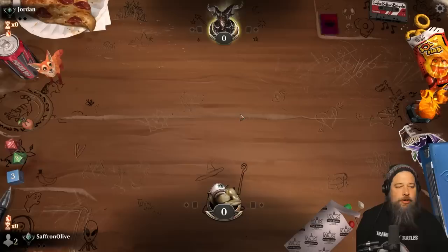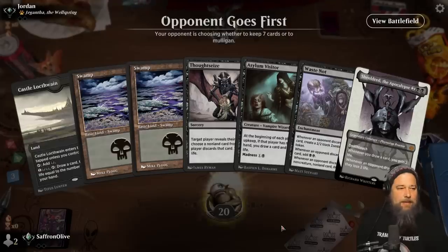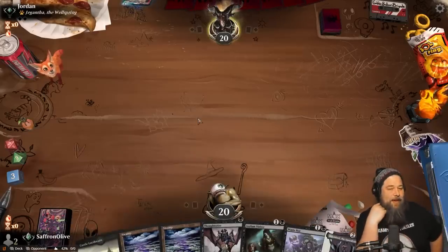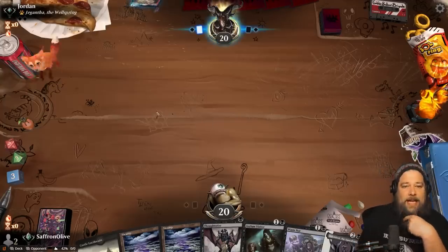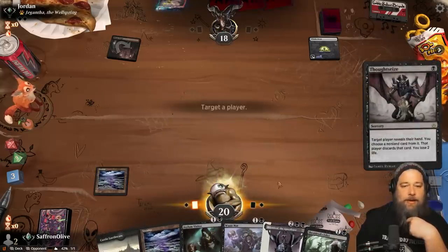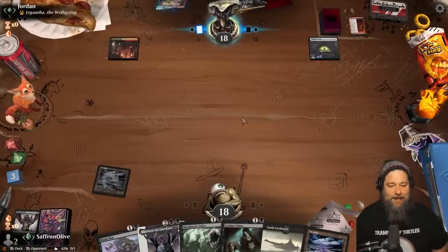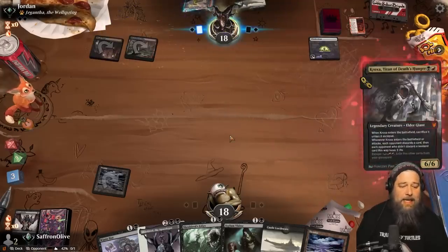Much Abrew time - we are trying to steal our opponent's permanents with Turgrid and Waste Not. We've got Waste Not up against Jegantha which sacrifices. Do we Thoughtseize on one? Normally I do even with Waste Not in hand - the problem with not Thoughtseizing on turn one is we want to tap out on turn two for Waste Not and we risk falling too far behind. We'll take the Fable. This matchup is kind of hilarious because Turgrid just absolutely owns Cat-Oven.